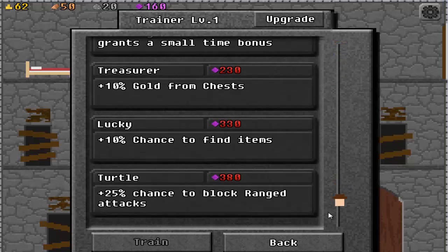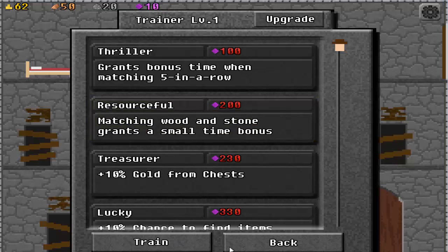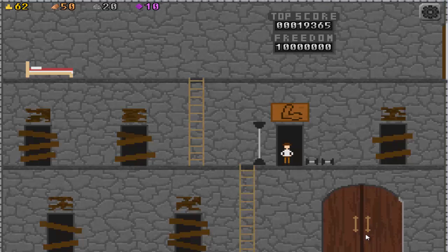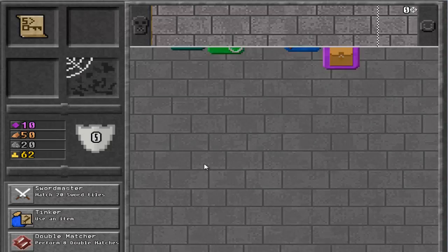Experience! I'm a man of experience — we're gonna be getting experience to get even more experience. Tinker, use an item. Double matcher. Let's do this!